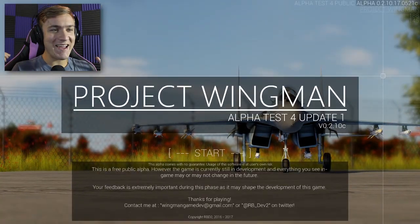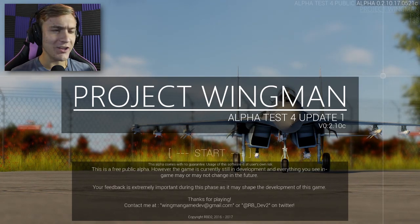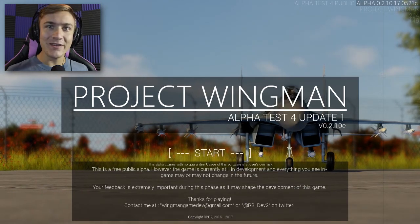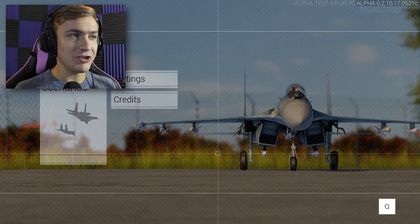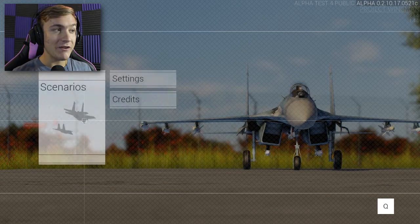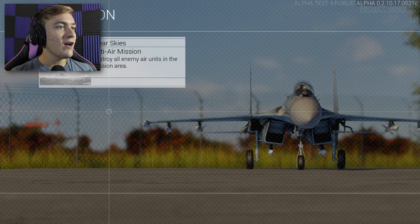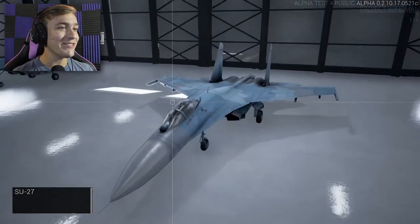So this game is an early alpha demo of a flight simulator, and it looks extremely beautiful and interesting. I really wanted to play this. I don't really know exactly what we need to do, or if we have certain objectives, or we're just flying around. But we're soon enough going to find out. Looks like we've only got one scenario — it is an alpha demo, after all. Clear skies, anti-air mission: destroy all enemy air units in the mission area. That is our objective. Let's go ahead and start this up.